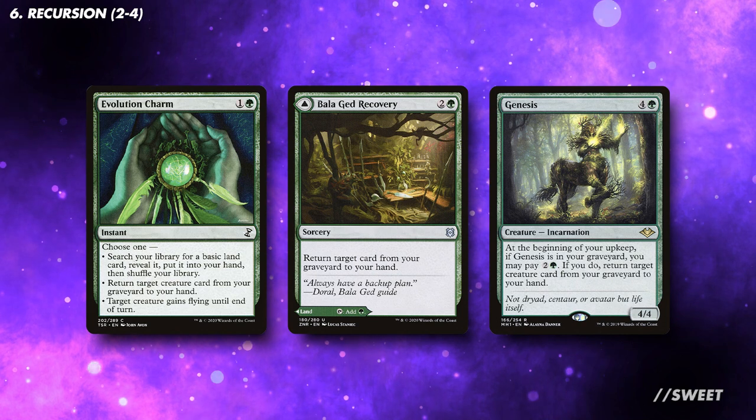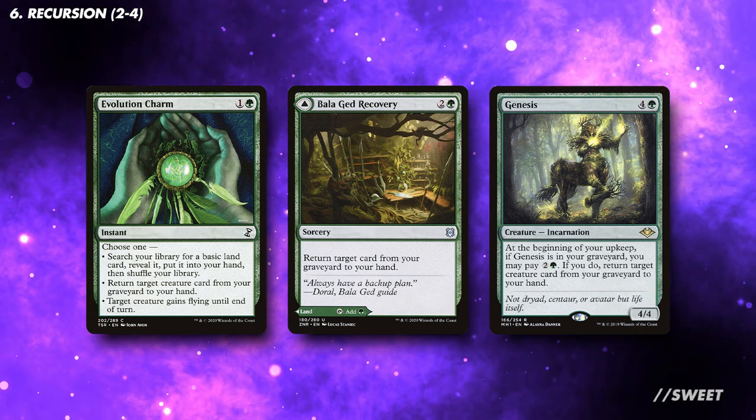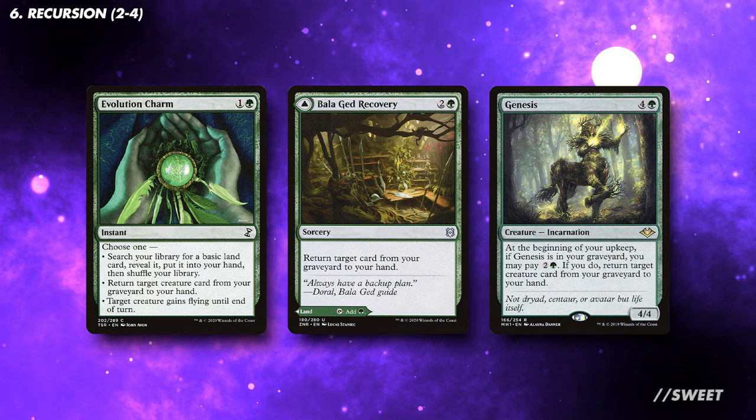For recursion, we're mainly going to be looking at non-creature spells — there's just too much overlap on creature types. The only real creature include could possibly be Genesis, but it does have to die before you get the effect you actually want from it, and this deck doesn't have too much discard that normally comes with a Genesis package.